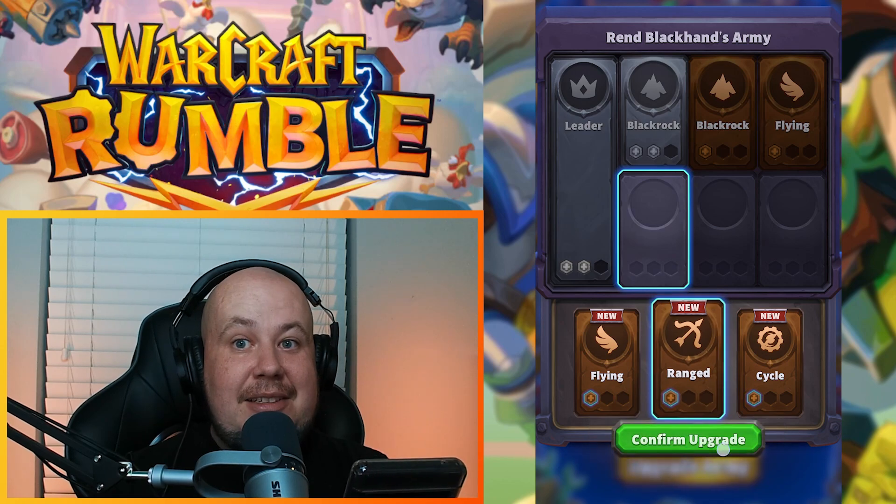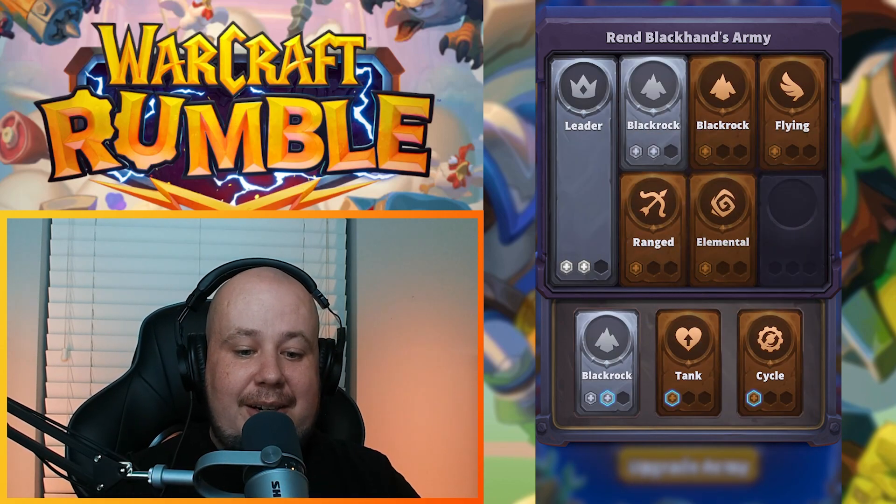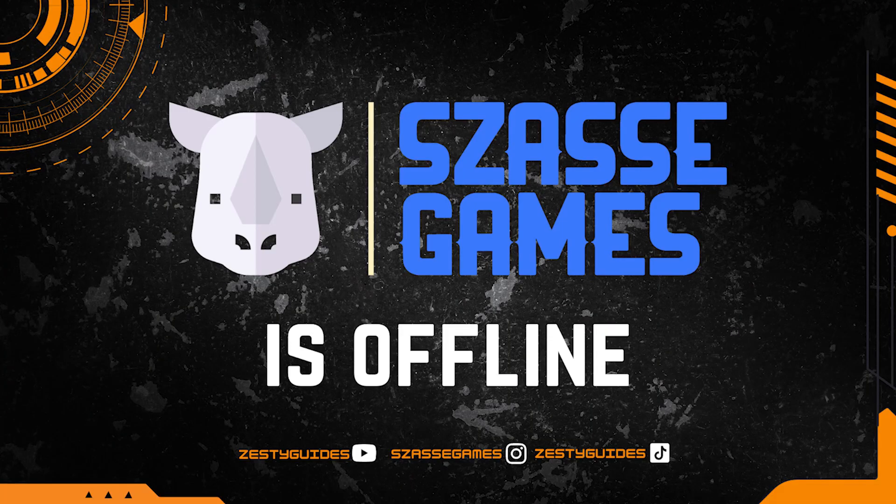Once you wipe out all these encounters, you're able to get a decent bonus for your existing Blackrock teams, powering up their team bonus and making it easier to clear out future ones. I hope this guide helped you figure out how to clear out the Deadmines this week. I'm Zesty Fresh from Zazza Games and we'll catch you guys next time.